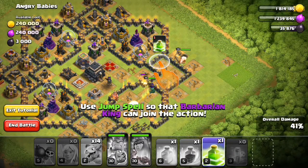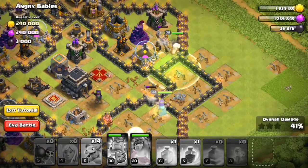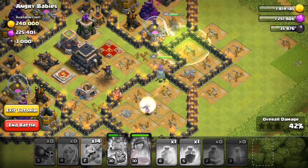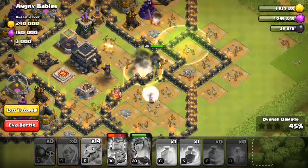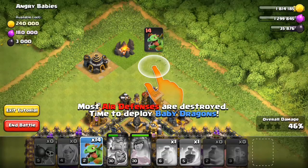Okay, I'm gonna use the jump spell now. Archer queen — she has destroyed that wall, now she goes there. Let me enable my king's power or he will die. Yeah, okay, I did it.